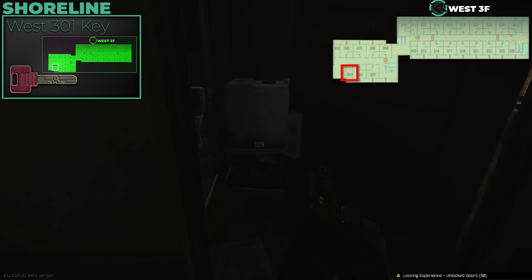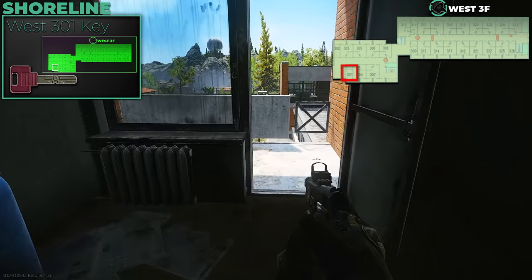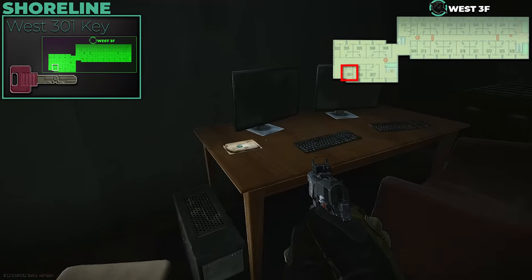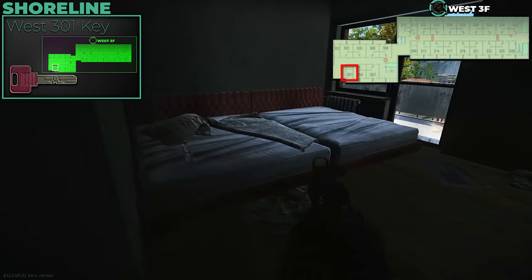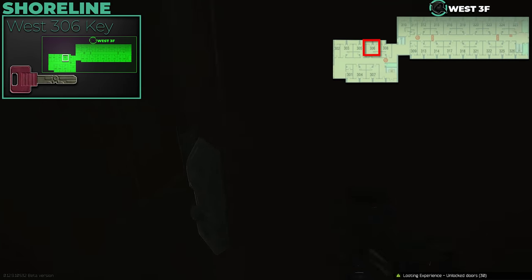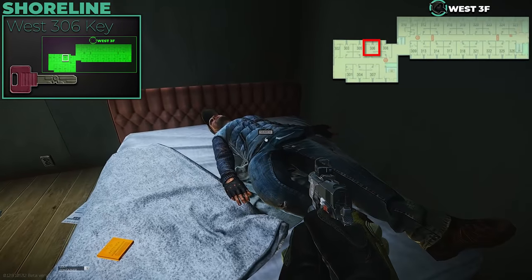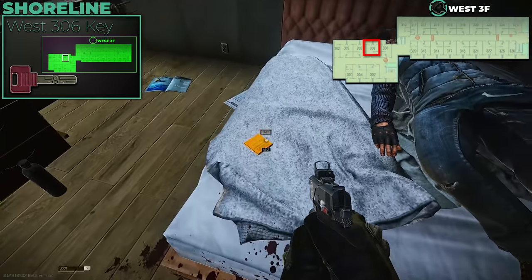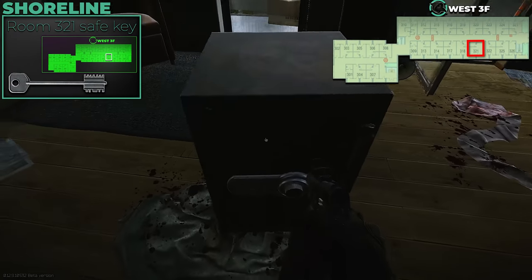West 301 on the third floor is definitely worth getting — people rush this room because there's a Ledex spawn as you enter and another in the main bedroom beyond. West 306 is required for a quest and has two dead scav spawns to loot plus a heap of med spawns. The Safe 321 key is at the far end of the wing and lets you loot another safe there — another reason to bring the docs case.